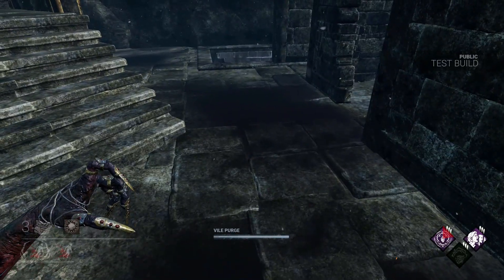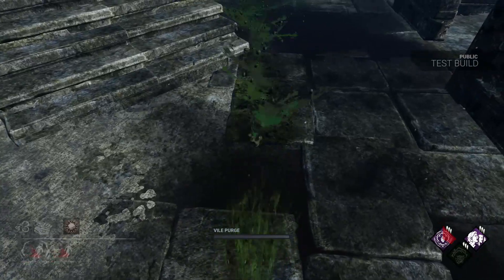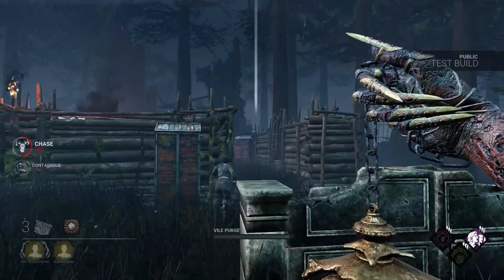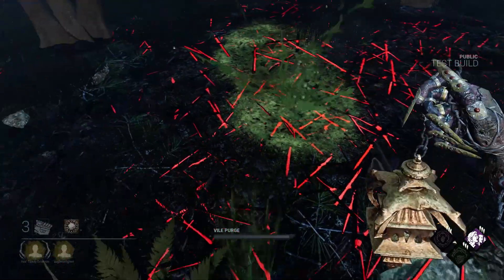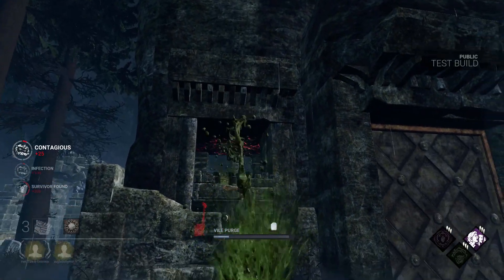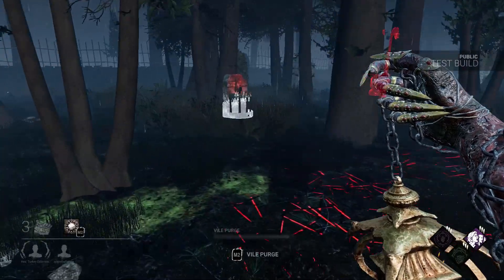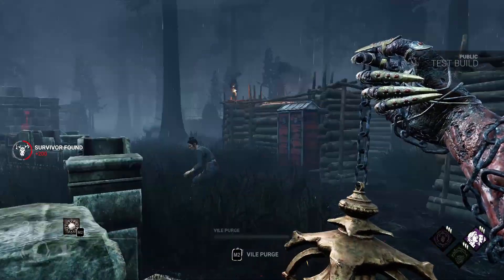When you release the power button, a stream of infectious Vile will go shooting outwards in the direction that you are facing. You can move your camera around to control where the stream goes as you spit out Vile, that way you can make sure to hit any survivors you are chasing. You do not need to charge to full to use this ability — you can let go sooner to shoot Vile at the cost of it going a shorter distance and ending sooner.